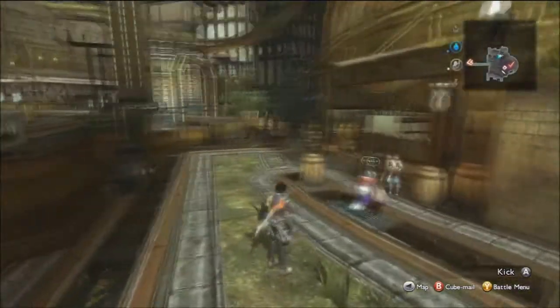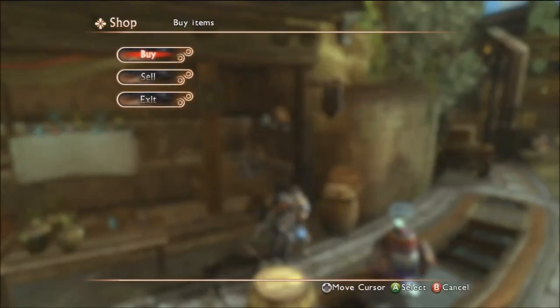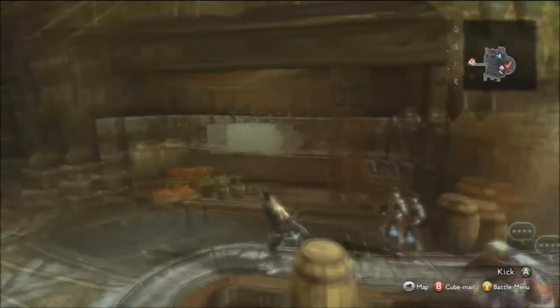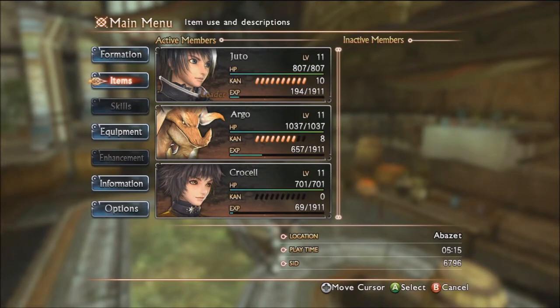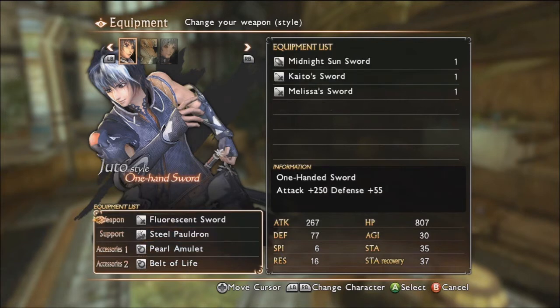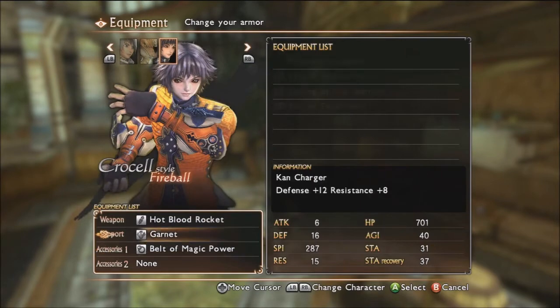If you see a little ring icon on the map, that means you've come to an accessory store, where you can buy various belts and accessories. Unless you feel these belts are absolutely necessary, I would save your money — it's always better spent on weapons and accessories. Of course if there's a belt you really want, you can invest in that. You can also sell your stuff here, but I like to keep most of my items.